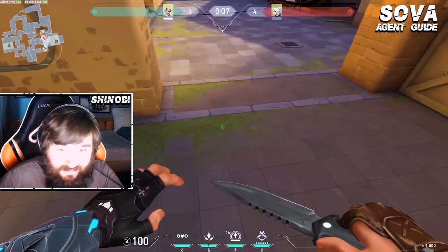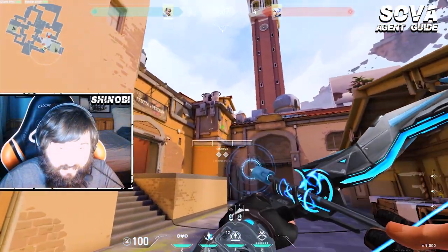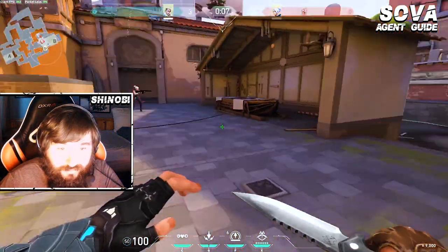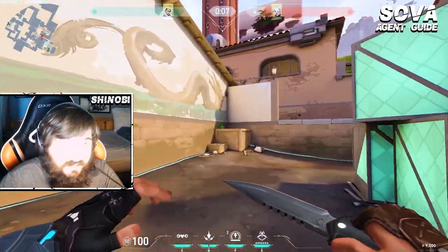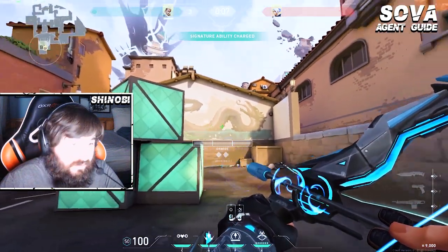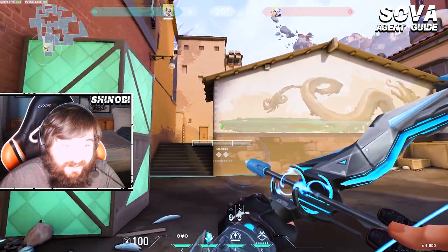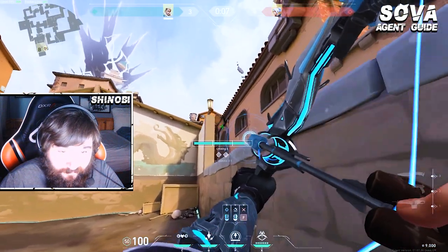If they're mid-execute — say your teammate got cut off by an Omen smoke — and you're in the site and you throw your dart up here, it's going to let your teammate safely get kills where he doesn't have to just run through the smoke blind and try to force a trade. It's really important to make sure you're not just using your utility blindly and you're serving a purpose for what you're doing. Because there's nothing better than getting a five-man recon dart and just getting all the information — it's really helpful for your team.